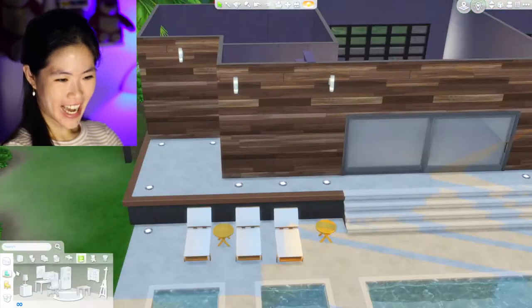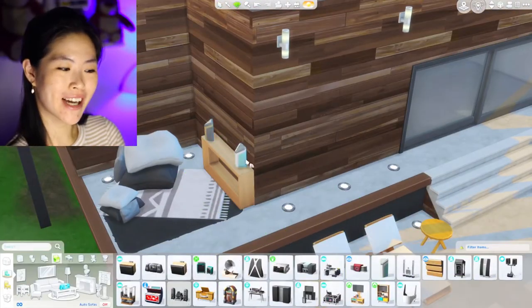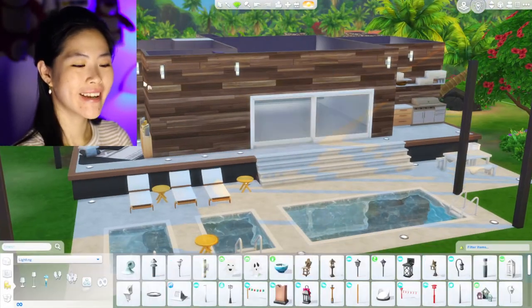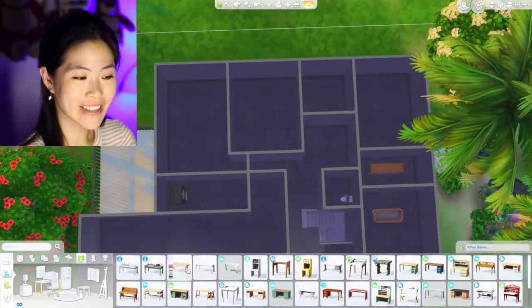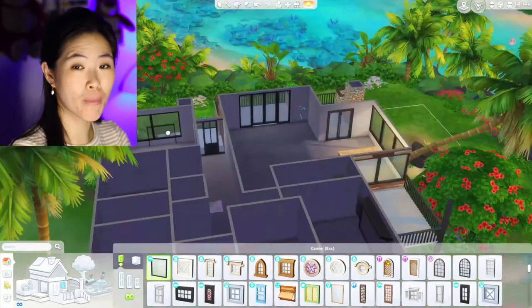To make the left side more interesting, I put a lounging area where you can sit, lay down, and listen to music — I placed a couple of speakers there. I always hate a house at first while building it because it doesn't look that nice yet, but after doing the landscaping, wallpaper, flooring, and everything, it looks much much better.